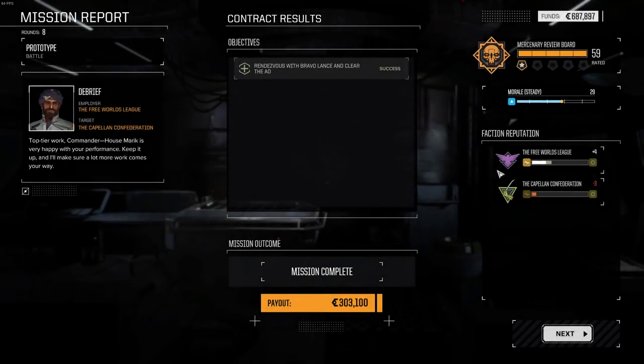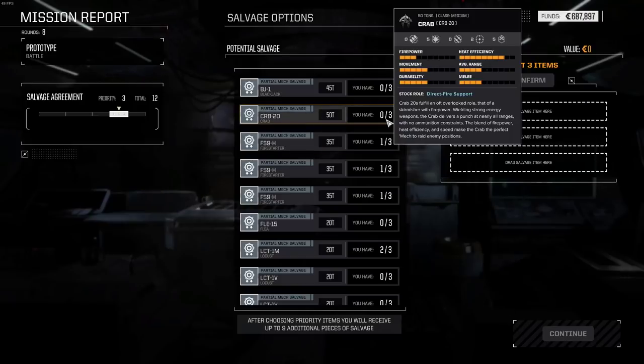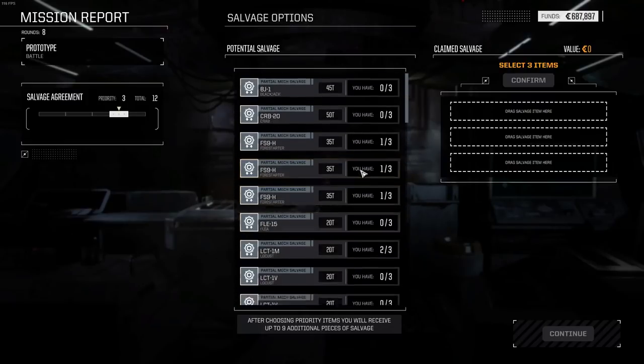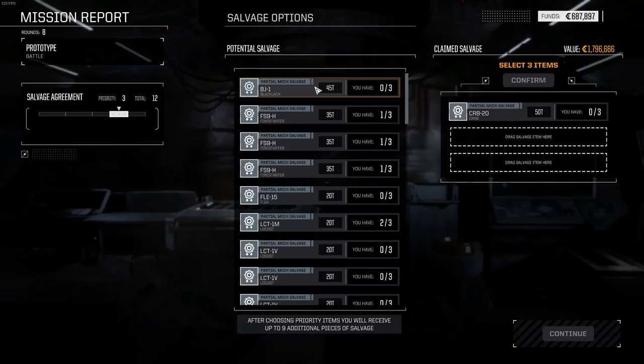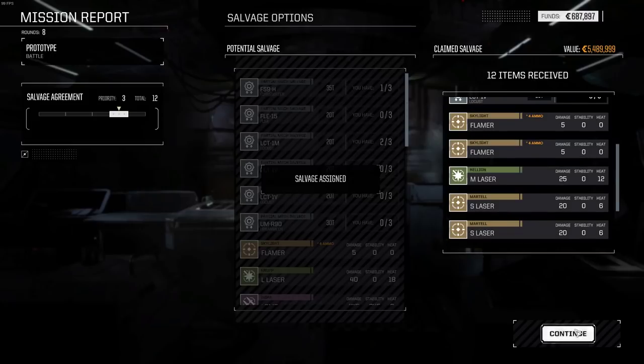Most of these flashpoints have a decision at some point, and some of them are pretty significant. We'll grab a piece of the Crab — a 50, yeah still medium which is nice. We'll grab the Blackjack, and some Fire Starter, then whatever loot is fine.